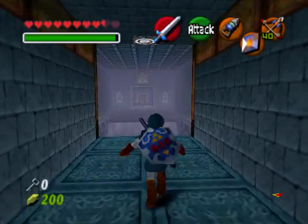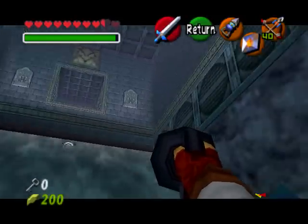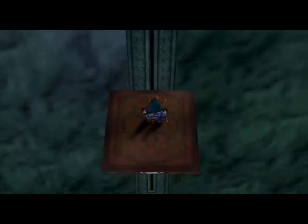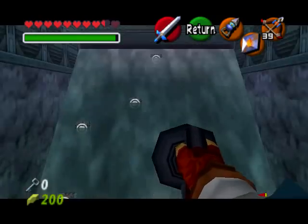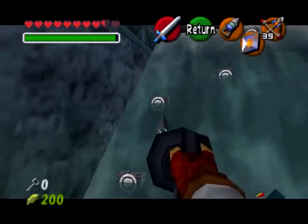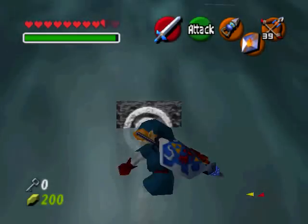I'm sure most of you remember this room — the one with all the moving platforms. I see something all the way up there. I have my bow equipped, so I'll just shoot it. A bunch of hookshot targets appear. You gotta be careful — you gotta make sure you latch onto the ones with hookshot targets below them, otherwise you will just slip all the way off and you don't want to die. Let's try grappling onto one at random. Nope — that's why you don't do that.